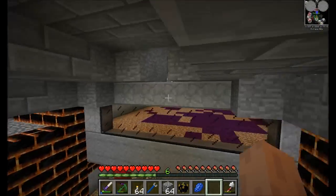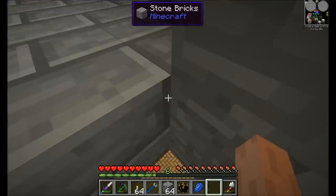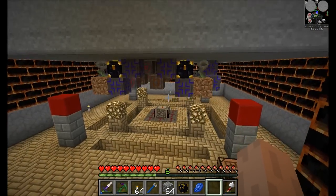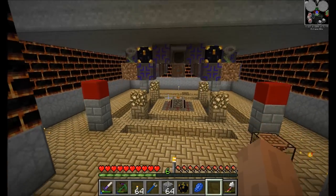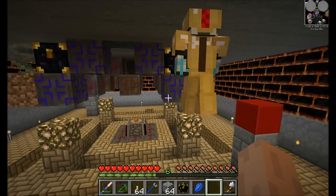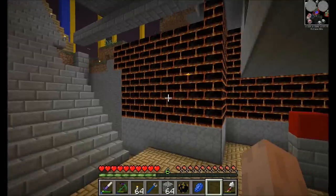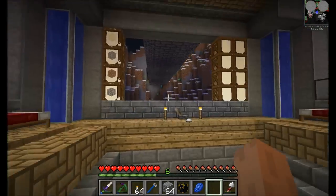I might be able to find some blazes. You can use the green mystical flowers. The workshop is also an option because it's a desert — are there cactus there? I'm activating the ritual and all the things. I've done a little bit of testing, and the HopperHawks I believe are picking up all items. They should be — they have a radius of six, so I think we're all right.